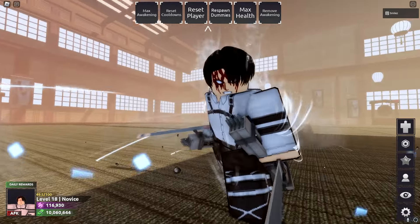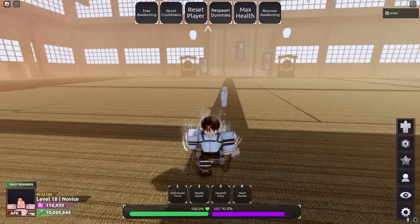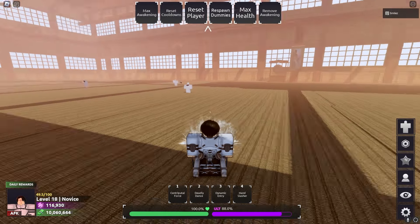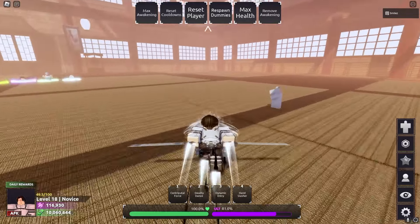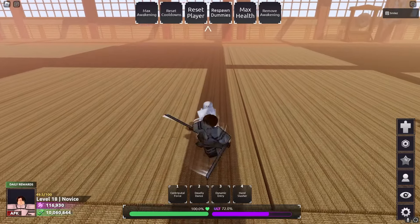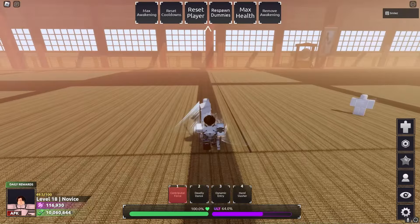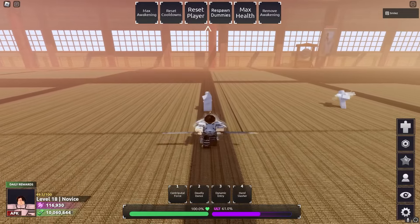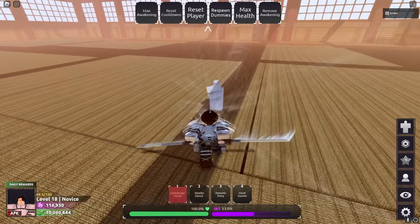Levi does not have a cutscene — he doesn't have a cutscene, unlike the majority of the characters in the game. But the skill set is pretty cool though. So we got Contraputal Force — this does not block break, I don't believe. Yeah, it doesn't block break. It takes a lot of posture though.